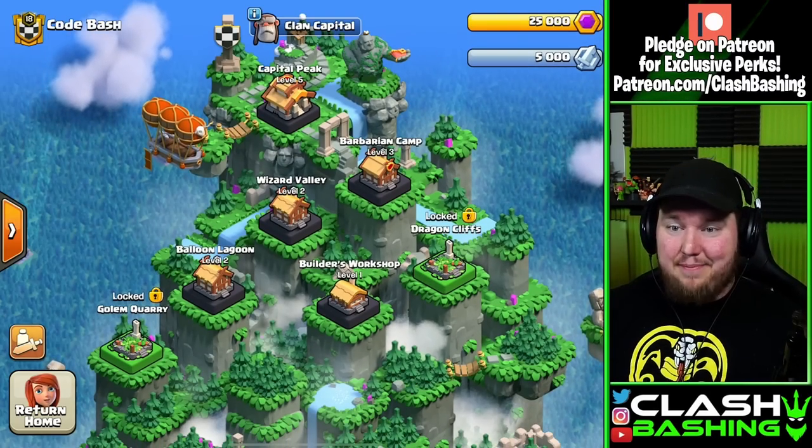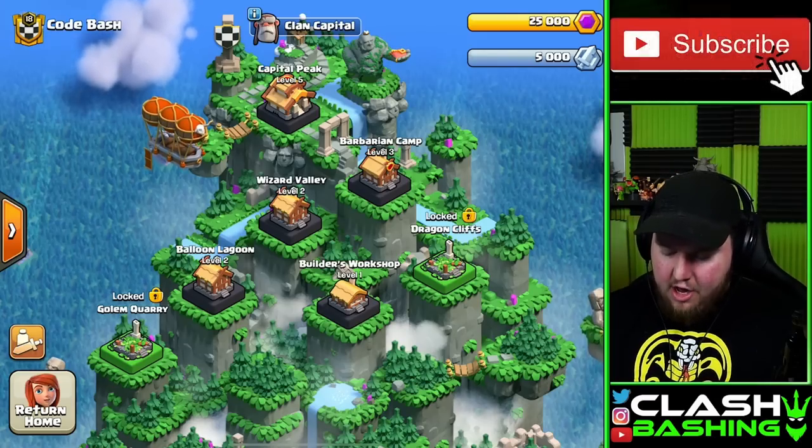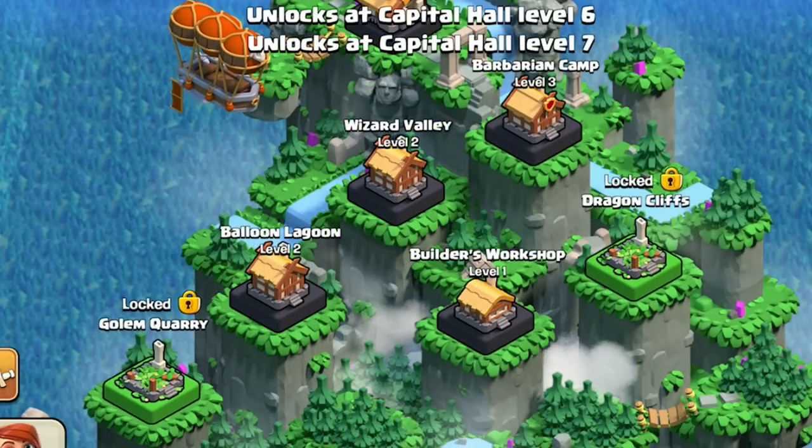What's going on, Clash Mashers? Rocky here today, and welcome back for another sneak peek. We're back in the Clan Capital, and we are looking to unlock Dragon Cliffs at Capitol Hall Level 6 and Golem Quarry at Capitol Hall Level 7.